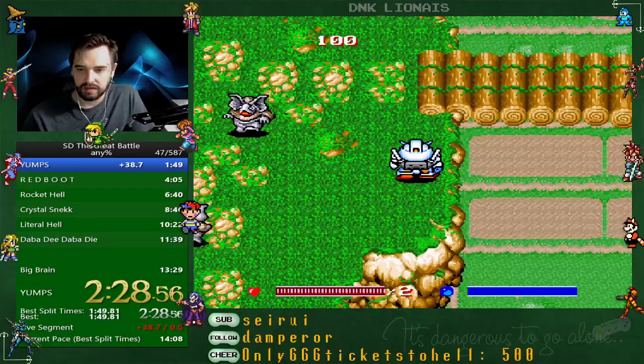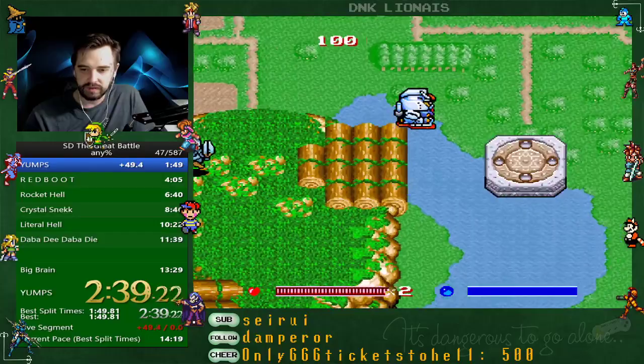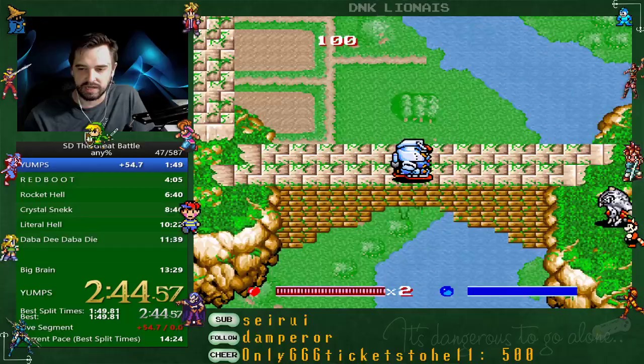You can fire pretty early at that guy and your bullet will still hit him. Always try to get diagonal as much as possible — it just cuts down how much you're having to walk and how much land you're having to cover. Cut corners as much as you are able to, as much as you're comfortable with.